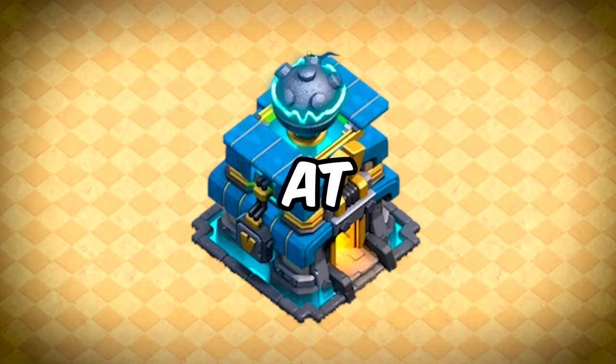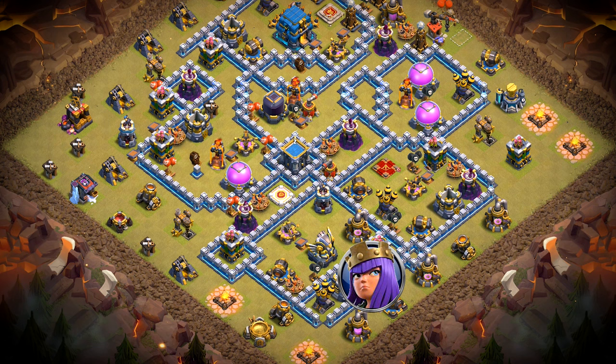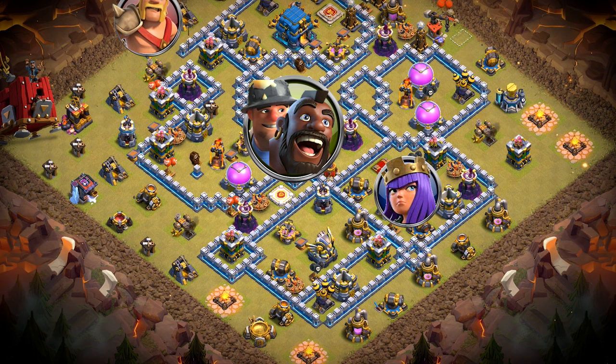Today we will be looking at hybrid strategy at Town Hall. We are going to attack this base with a siege barrack. Firstly, we will clear out this section with the queen, and if we can charge her towards this side, we can get the enemy CC and the enemy queen. The king and the siege barrack will be trimming out this section. Finally, we will shoot the hybrid through the middle.